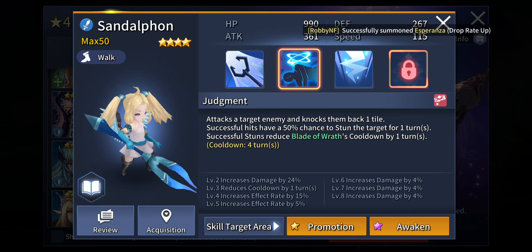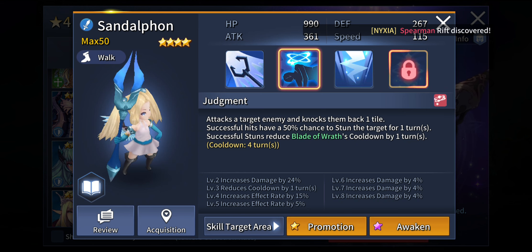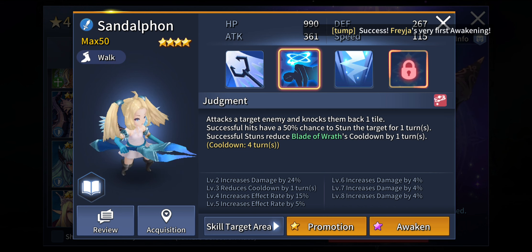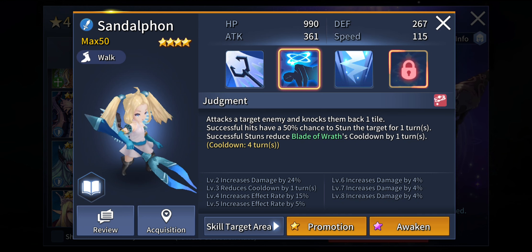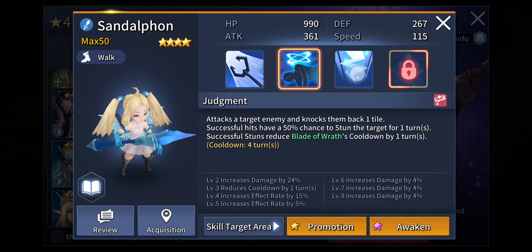Her second active skill, Judgment, knocks the opponent back 1 tile, and successful hits have a 50% chance to stun the target for 1 turn. Having stun is always a good thing, especially in this kind of game — stun really allows you to control gameplay much better and have a good edge against opponents, especially in PvP. Successful stuns reduce the Blade of Wrath's cooldown by 1 turn, which is really cool — any skill that allows you to access your ultimate or better skills sooner is always great.